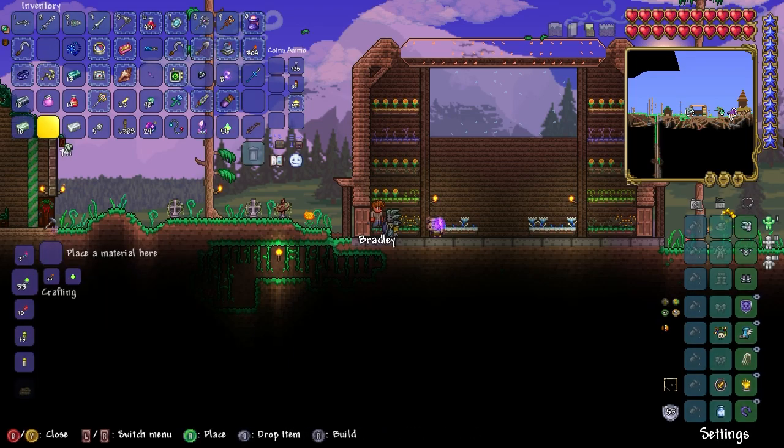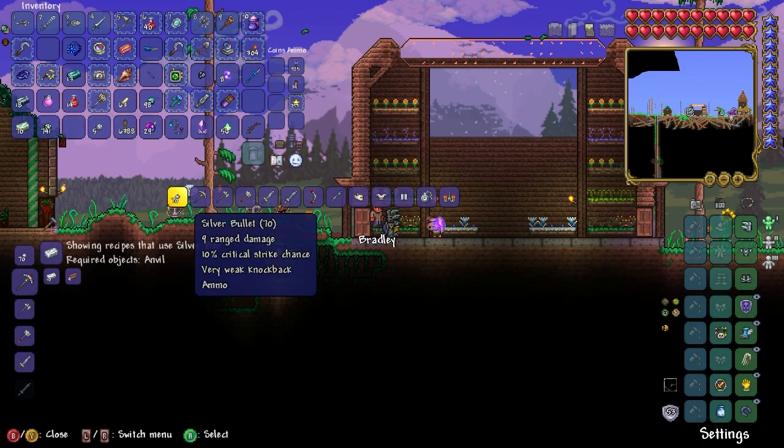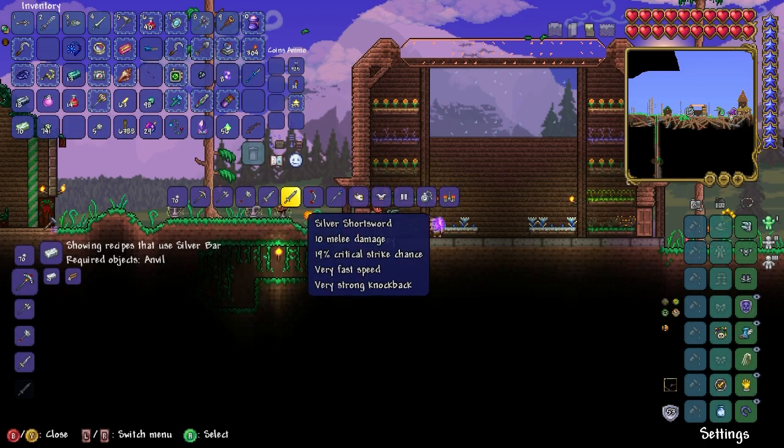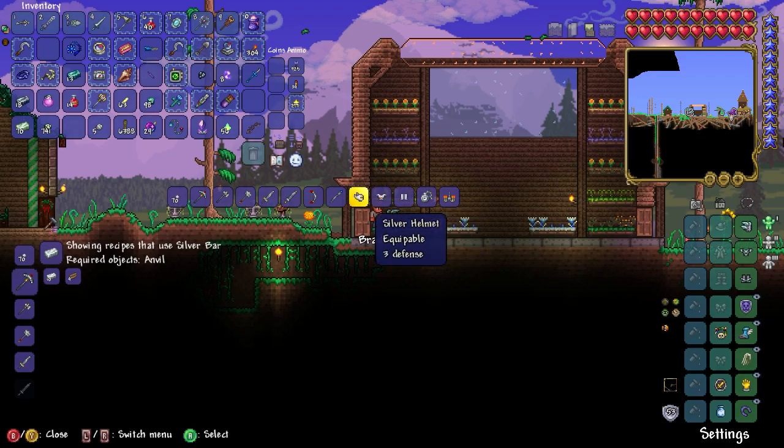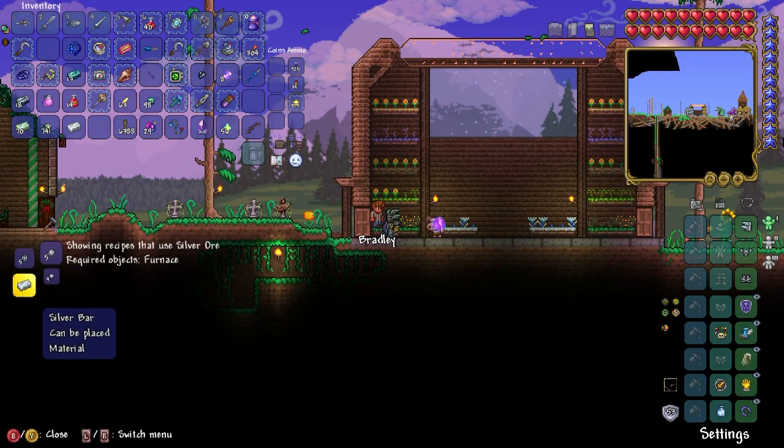Silver bar can basically make all the same stuff and armor as tungsten, but in its own version. In the world, you can either get tungsten or silver — one or the other. If we go to ore: bricks and bars.